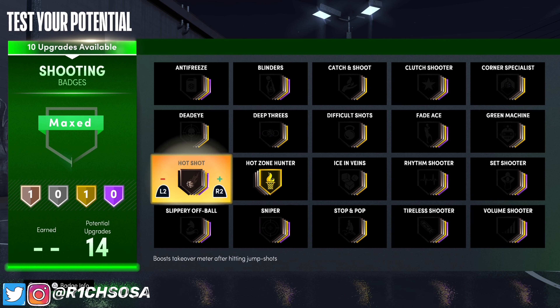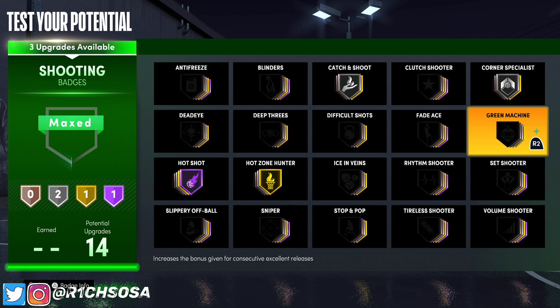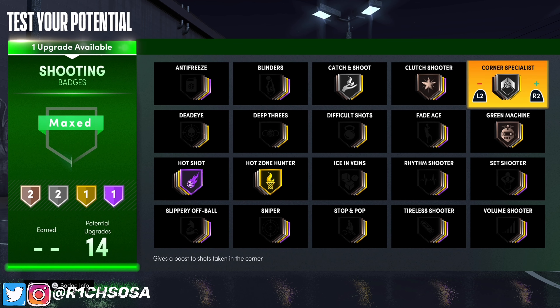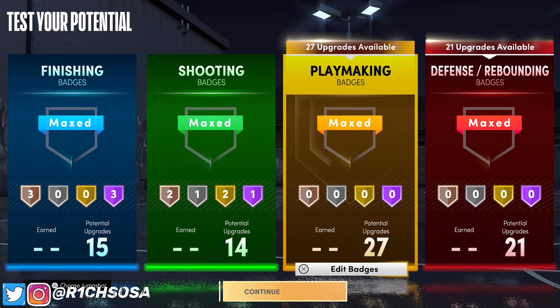For shooting we got 14 badges to work with. The first I'm throwing on is hot zone hunter as well as hot shot on Hall of Fame. With the last seven badges it's based on your preference, but I'm going with catch and shoot on silver, corner specialist, clutch shooter, and green machine. You can upgrade any of these, but as long as you revolve around hot shot and hot zone hunter you will be good.